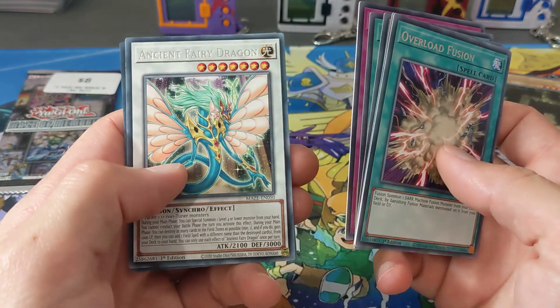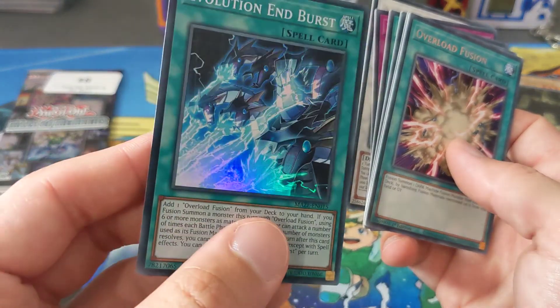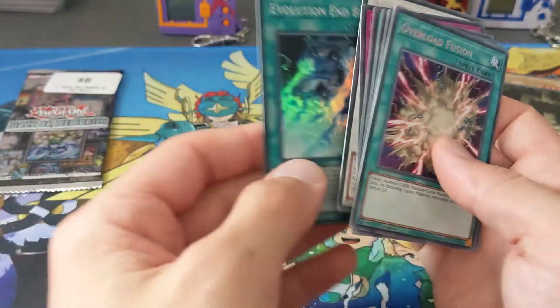That looks cool - I like that Ancient Fairy Dragon. And again that card looks pretty cool, I do like the shiny effect on that, that's really cool.